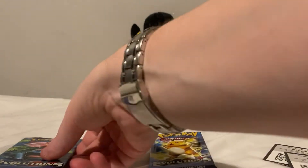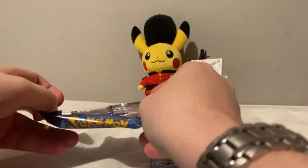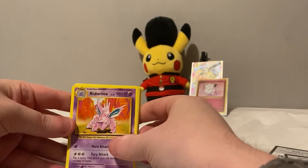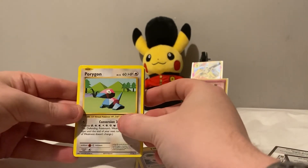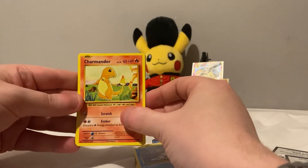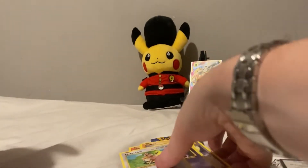Two packs left — I've got Raichu and Venusaur. Opening the Venusaur pack now: Nidorino, Pidgeot Spirit Link, Porygon, Ghastly, Magnum Punt, Seel, Charmander, Diglett, a reverse Haunter, and a Farfetch'd regular rare.